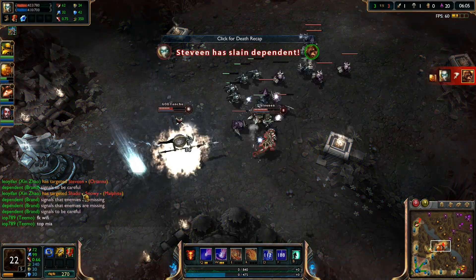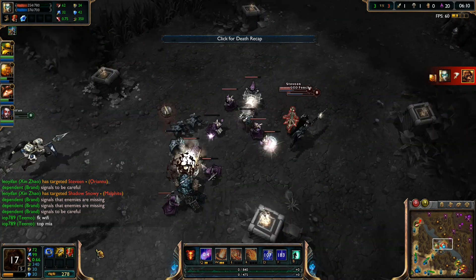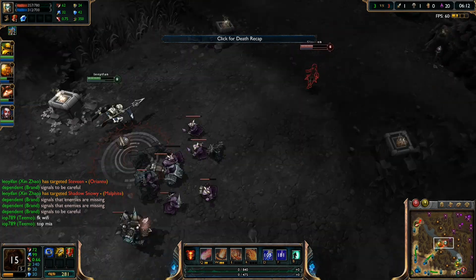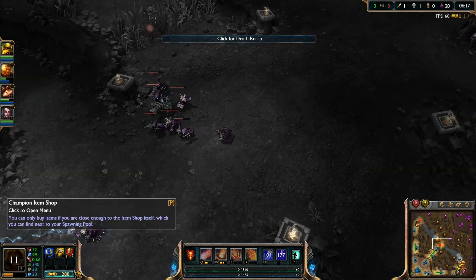Now I get ganked here - I did not have my Flash. Trying to do a little bit of damage on Xin Zhao. Now he's pretty low. I almost killed him by myself and I think Xin is coming in to pick up the kill.